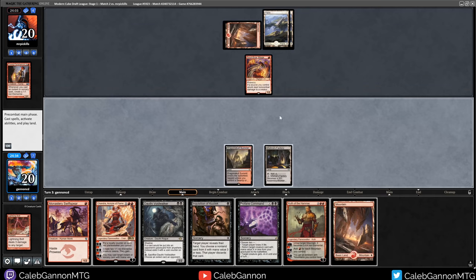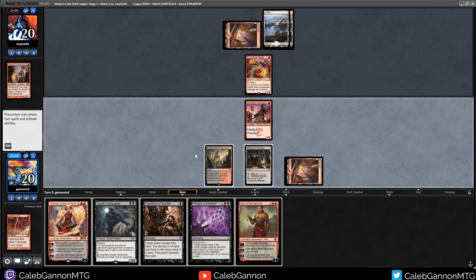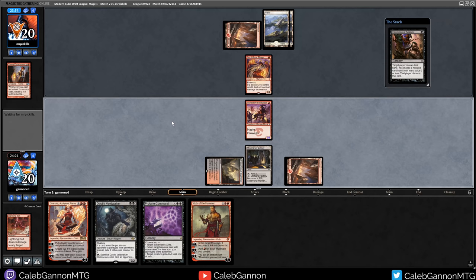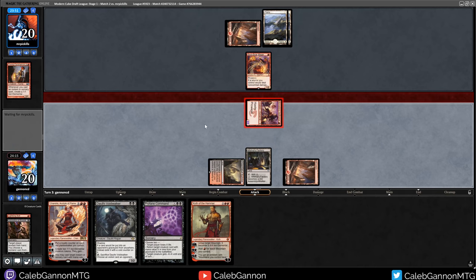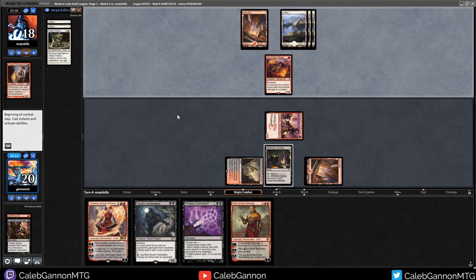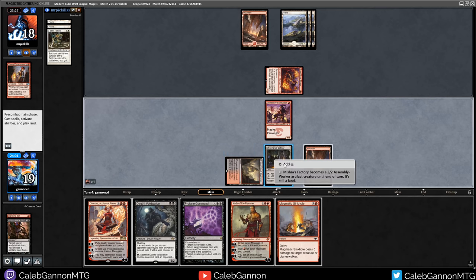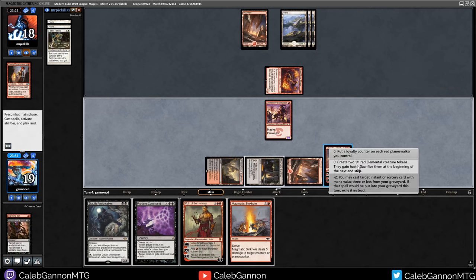There's our mountain, great. We're going to go mountain, Swift Spear into Inquisition. This could be bad if they have the white spell that exiles, but I do get in for damage at least. Their hand is full of nonsense. Attack. So face fetters means I need to be a little bit protective of my planeswalkers, but their hand is really bad. So I'm not that concerned as long as I can draw one more land. They don't do anything. We draw a Magmatic Sinkhole - that's quite good.